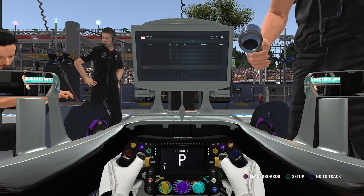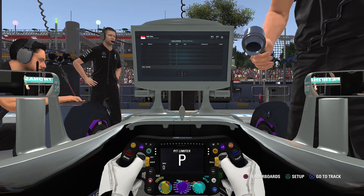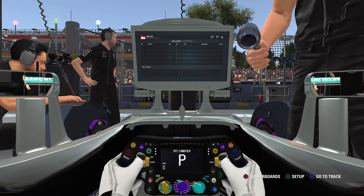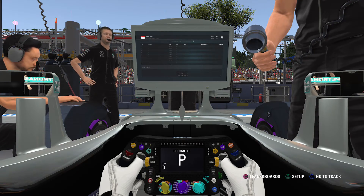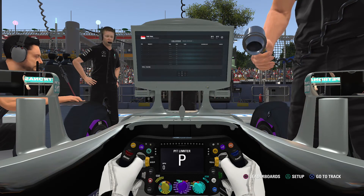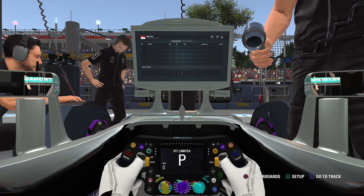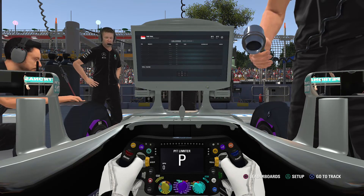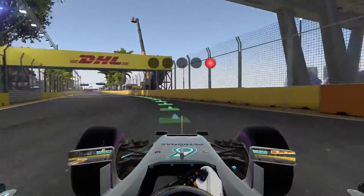Hello guys and welcome to round 15 of the lap guide tour — we've actually got to round 15, wow. Not far to go now but still a lot of work to do. We are in Singapore, one of the tracks a bit like Monaco, but maybe not as close as Monaco with the barriers. We're going to do it in daylight just because it's easier to spot the apexes than at night with all the lights on you.